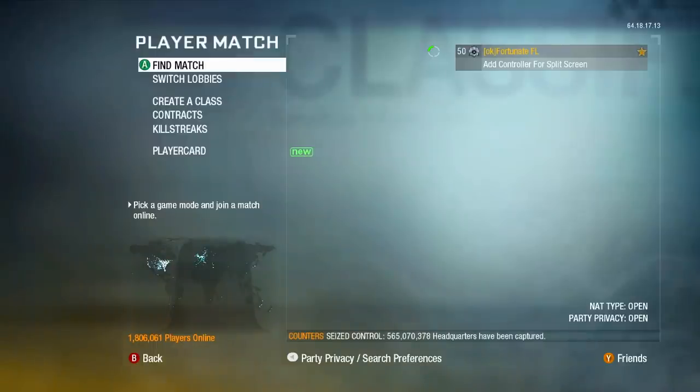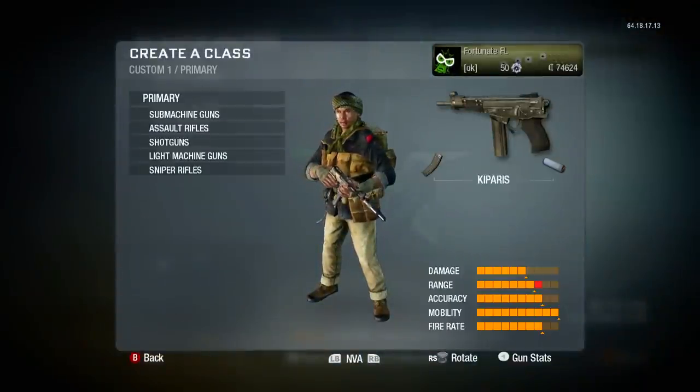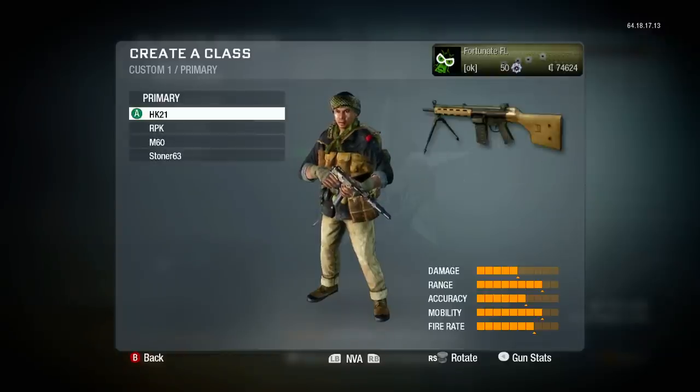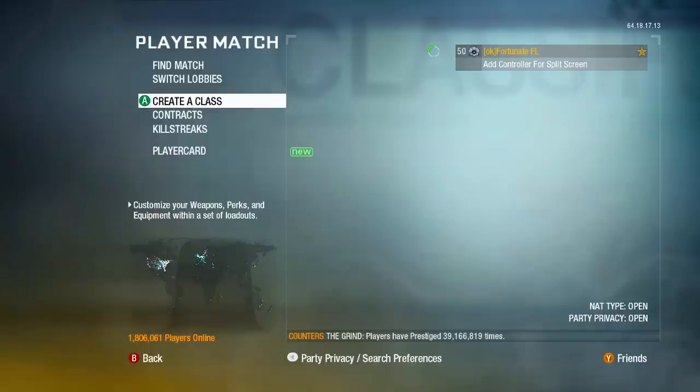What is going on guys, Fortunate here and today we are back on Black Ops 1. In today's video we're going to be using all the classified weapons at the end of each gun category. For submachine guns this is the Casparis, for assault rifles this is the G11, shotguns the HS10, light machine guns the Stoner, and sniper rifle the PSG1.